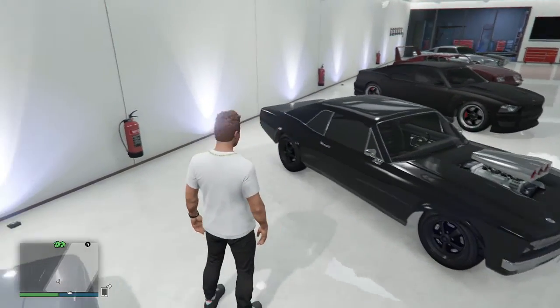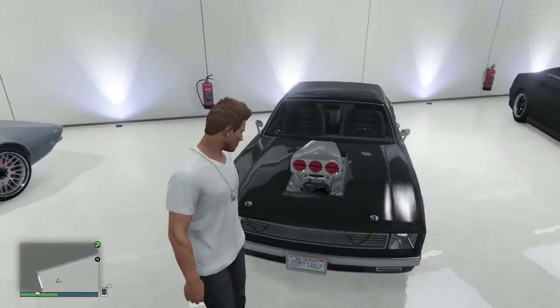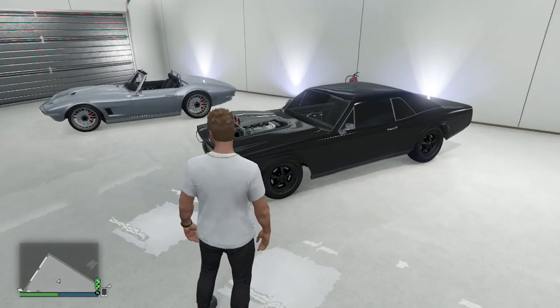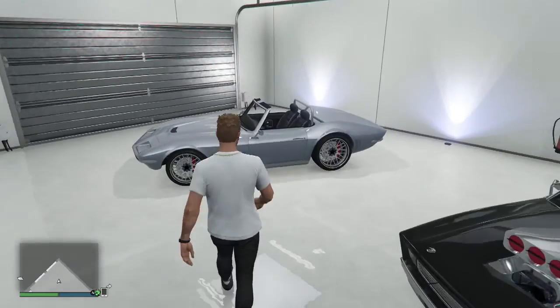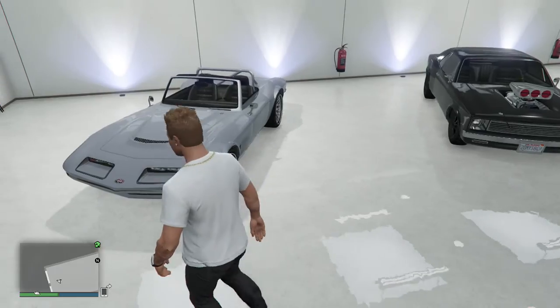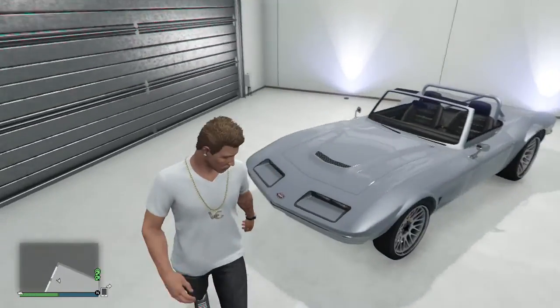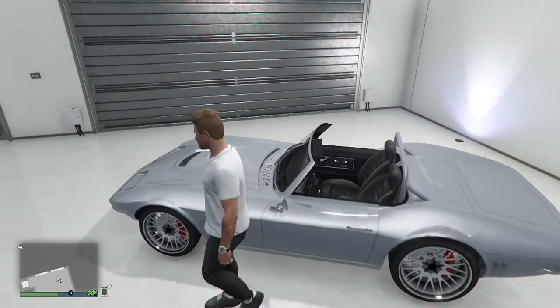The next one is not actually the best version I could do, but this is the 1970 Dodge Charger — Dom's car that he's known for in Fast and Furious. I think there's better cars I could have done but whatever. Then the last one is the Corvette Stingray from the beginning of Fast Five, when they're robbing the train — this is the car that they drive into the giant lake.